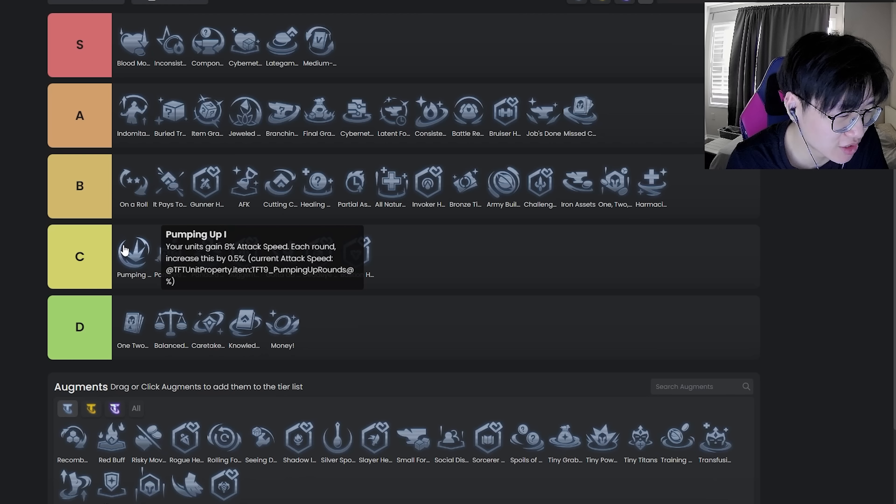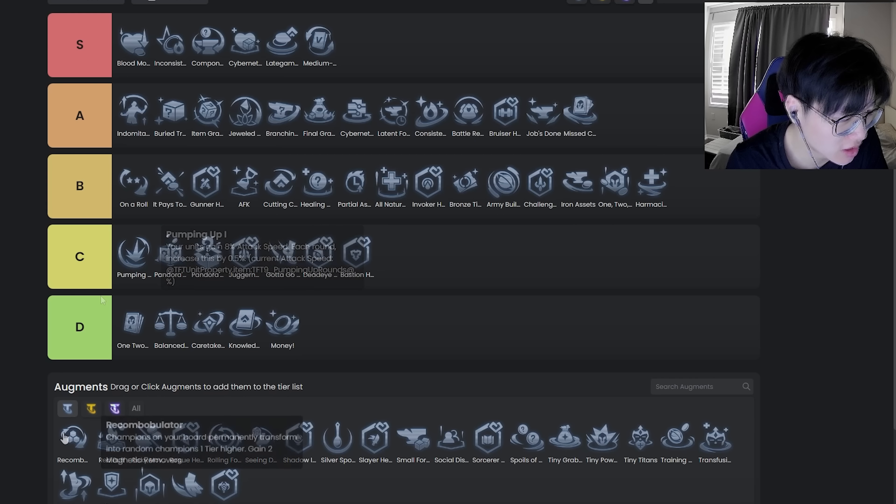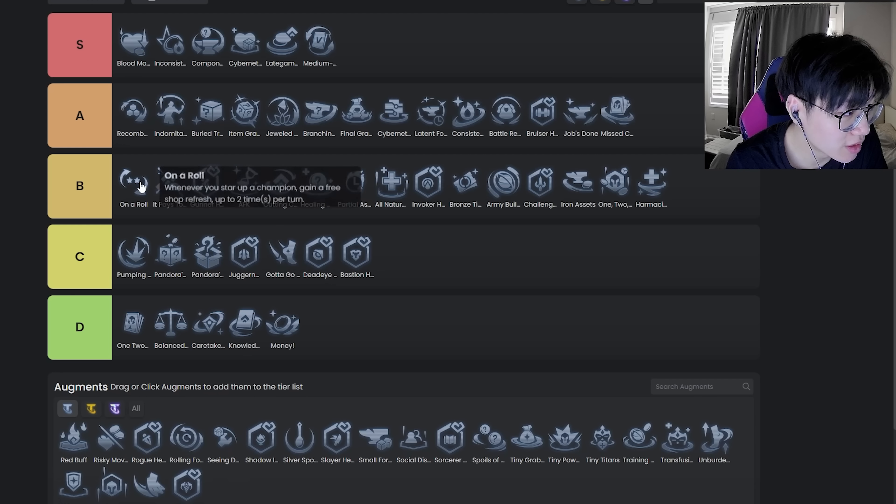Pumping Up — this one's like pretty bad but not untakeable. I think in the current meta it's actually a lot better because there are certain costs that abuse it, but in general I think this is a pretty weak augment.